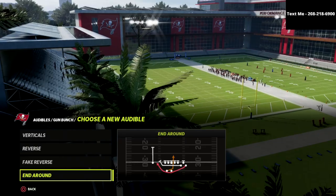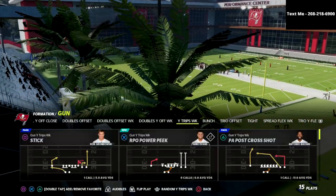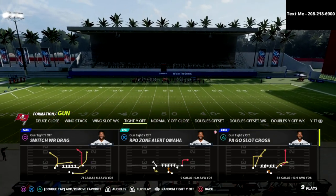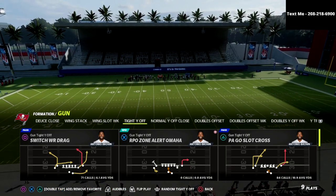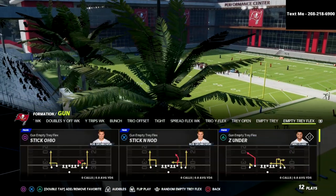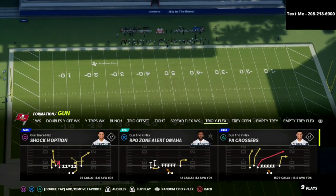The bottom line is this bunch is actually really, really good. It also has the gun type Y off, which you're starting to see a lot of Madden players really gravitate to. This formation is very good — it's got great pass protection and about three to five really unique routes that you can't really get out of any other formation.